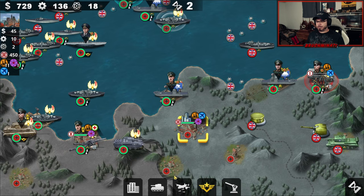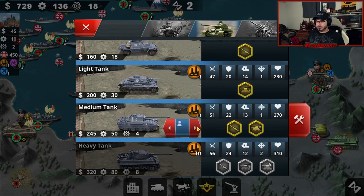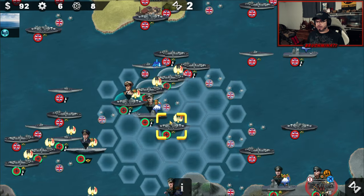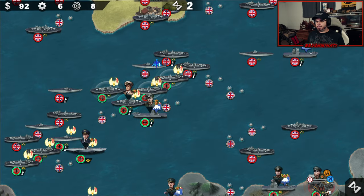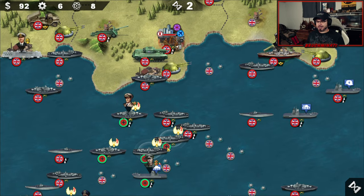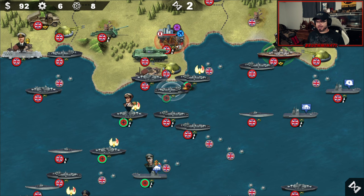Let's grab Rommel. All right boys, move out. We'll grab this dock here, then we'll spam the subs from there to take out Mount Batten. And we're gonna land right here, so let's loosen this area up.